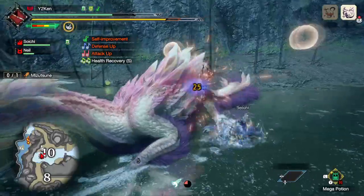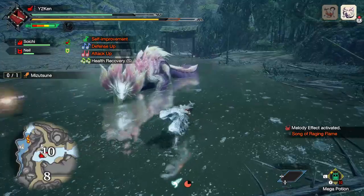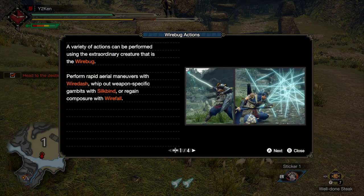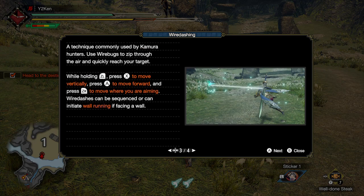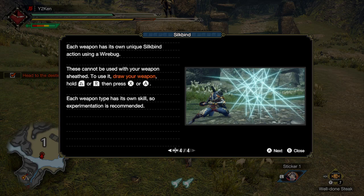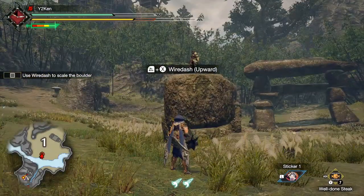The first main thing that stood out is of course the new Silk Bug mechanic, where you have two little bugs functioning as two charges you can use for all sorts of things. There are movement abilities — you can grapple around with them — you can use them for special weapon skills that resemble Hunter Arts from Generations, or you can use them to recover when you get knocked down.